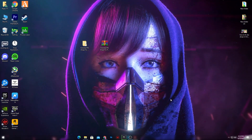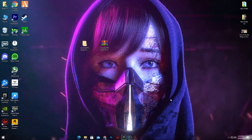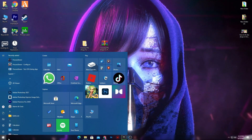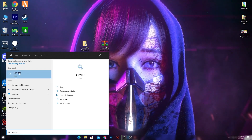After doing all those settings, you need to do some settings for your Windows Services, because these can also cause a lot of stutters and FPS drops while gaming. Press the Windows key, type 'services,' and when the option appears, right-click and run it as administrator.